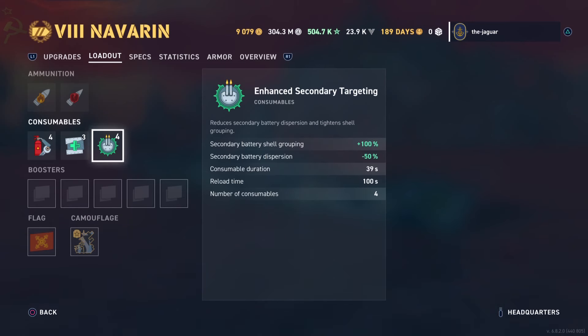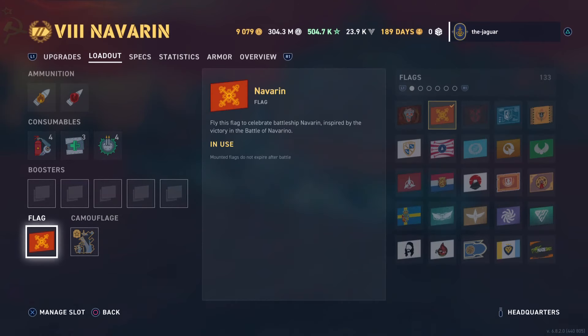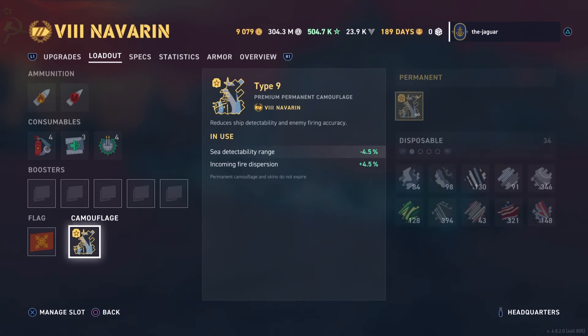The enhanced secondary targeting improves secondary battery shell grouping by 100% and dispersion by 50%. It runs for almost 40 seconds and reloads every 100 seconds. The ship comes with a cool Navaran flag — make sure to check that out when you get the ship. It also comes with a Type 9 Premium Permit Camouflage; sea detectability range and incoming fire dispersion are 4.5% respectively.